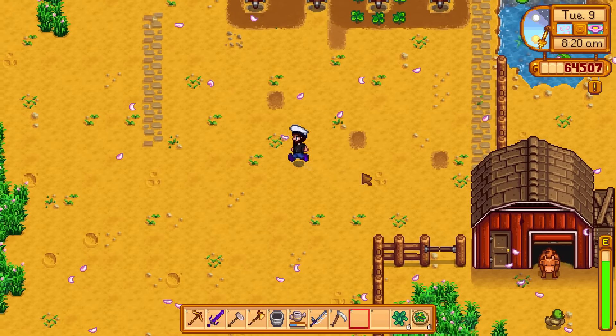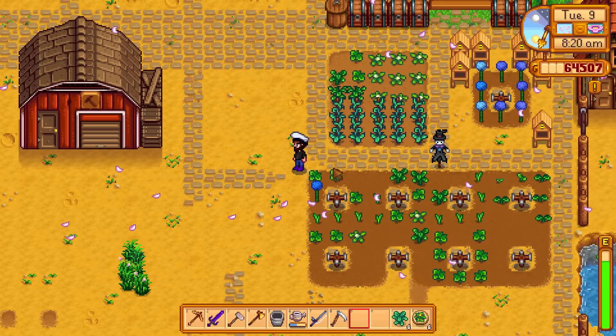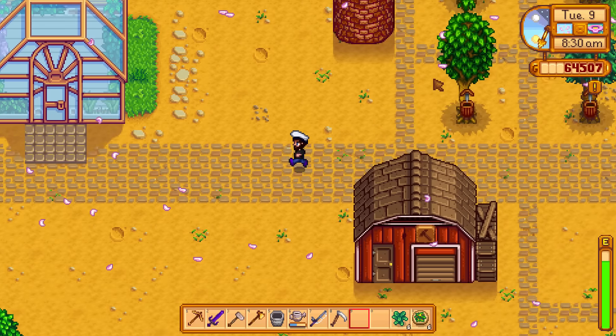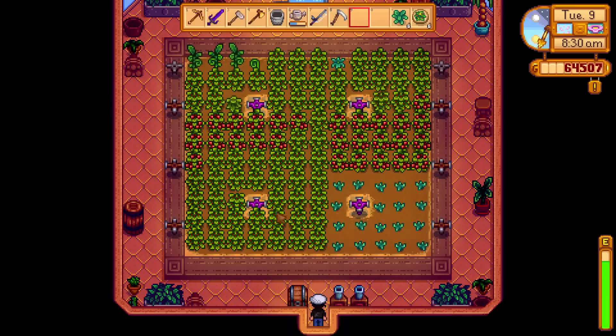Our next step — shh, it's okay cow. Let's go see what we have in our big house over here. We're going to remove those trees pretty soon. That's going to be kind of our area for our kegs, I think. We've got some stuff. Let's put this kale in here.